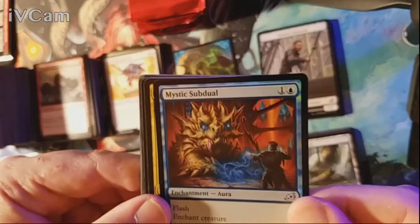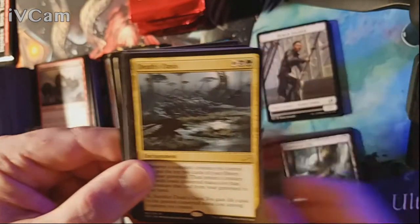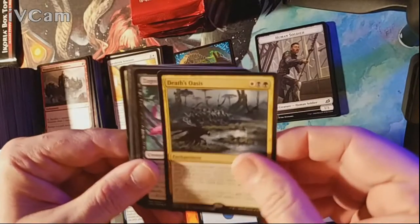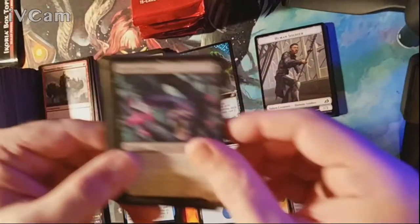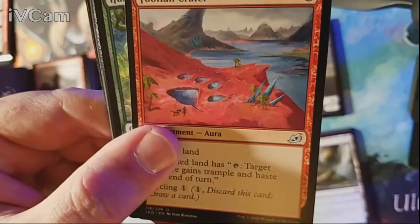Pack twenty-four — Thornwood Falls is our land. Uncommons are Weaponize the Monsters, Reconnaissance Mission, and Jubilant Skybonder. We also got a foil Mystic Subdual — the eyes are all glowy, looks pretty cool. Our rare is a Death Oasis. Commons are Zagoth Mamba, Momentum Rumbler, and Footfall Crater, with nothing special in the commons.